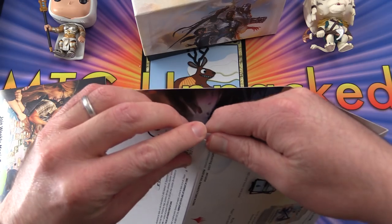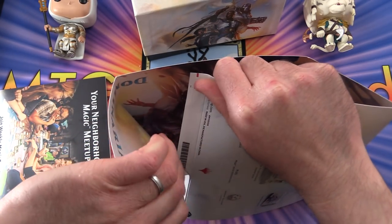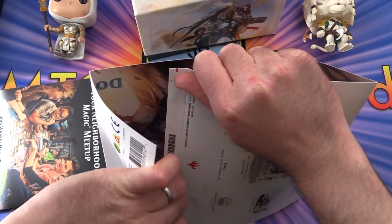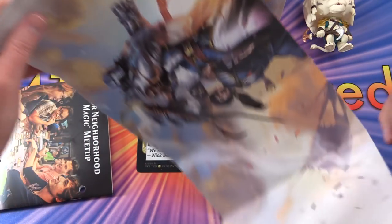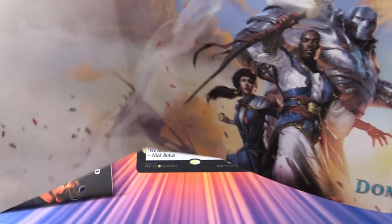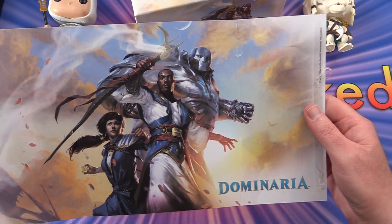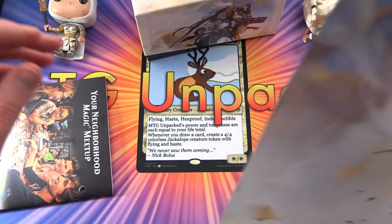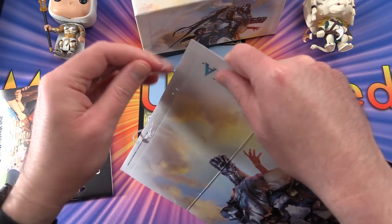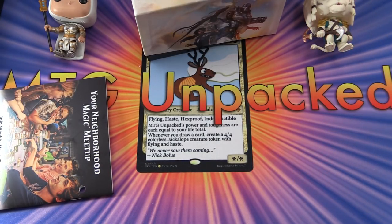They normally have the posters printed on the inside, so let's try to get this open without destroying the box too much. Get this glue off here. Okay, so we get a nice scene here - Joira, Teferi, and Khan, some of the main players in the world of Dominaria.